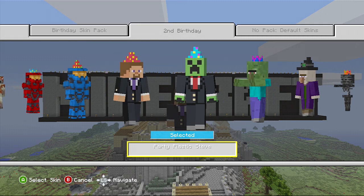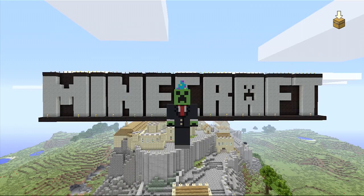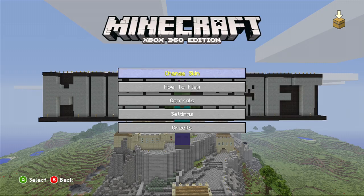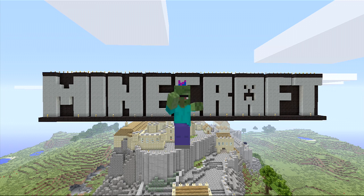This next skin is the X-Ray and Vab skin — a creeper in a suit. And all men in suits are creepers. One of my favorites is the zombie because of how you swing your arm. Looks like you're ready to break down a door. Pretty much.